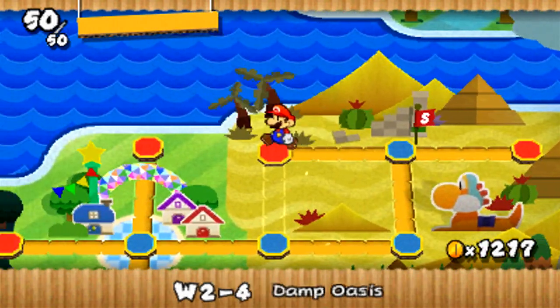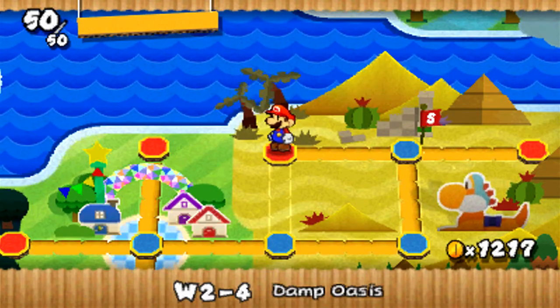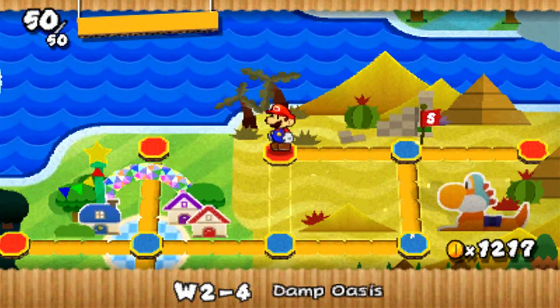We finally did the secret exit. Now we have access to the fourth stage of World 2 — Damp Oasis.